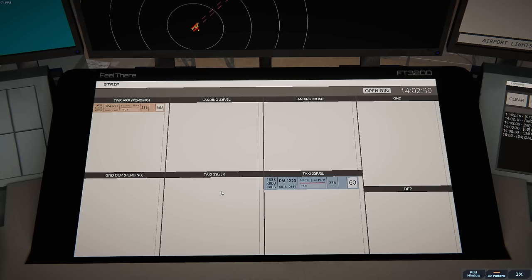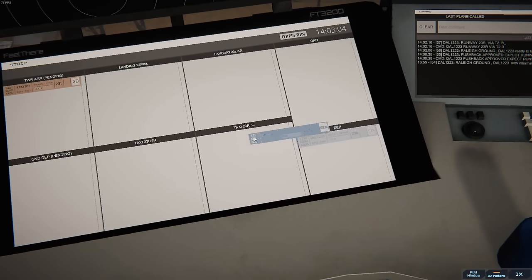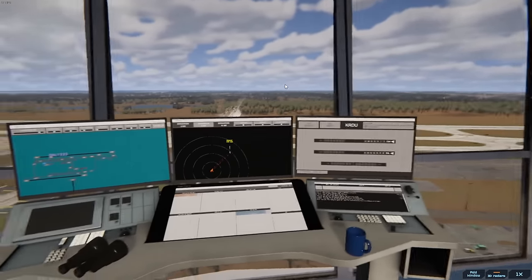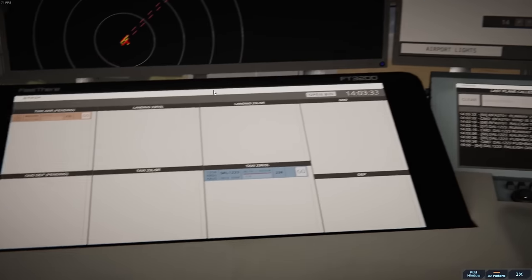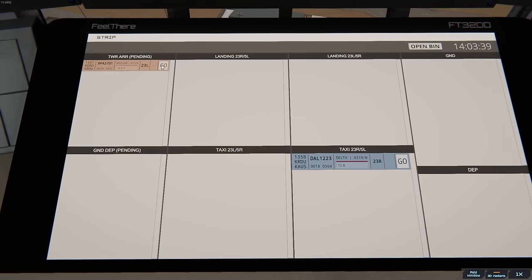Before pushback clearance I'm going to give them an expected runway that'll show up right here, and when I give them their taxi instructions they'll go here, and when they are clear to go we'll put them right there. Raleigh Tower, Brickyard 3701 on final 23 Left. Brickyard 3701, wind 300 at 6 knots, runway 23 Left, clear to land. Runway 23 Left, clear to land, Brickyard 3701. Hell yes! So now we can go here and since they got their clearance we're going to put them on landing 23 Left.